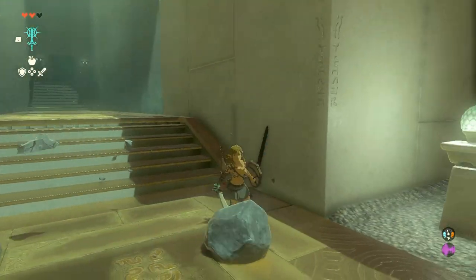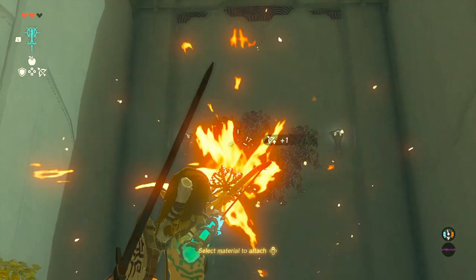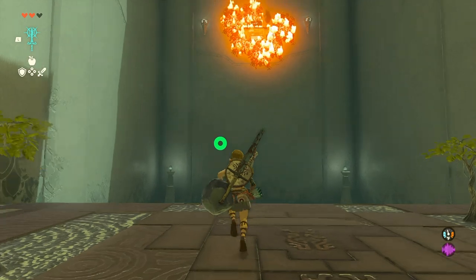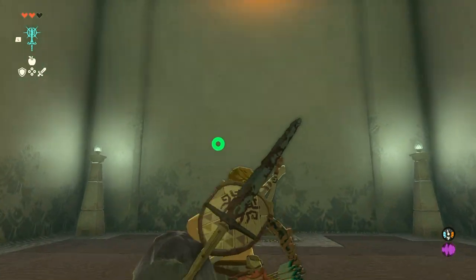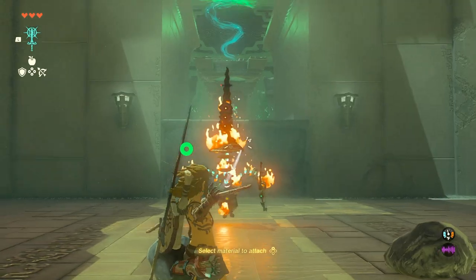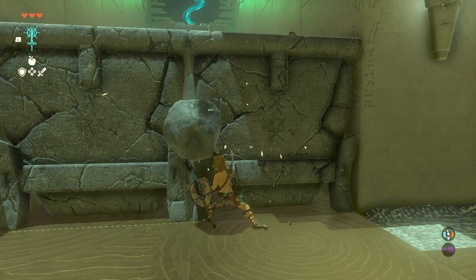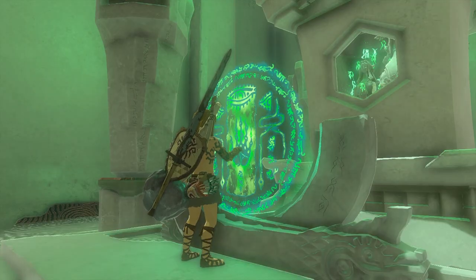Now after taking down the pillars, you'll want to head to the right and get some fire fruits to attach to your arrow. Then you'll want to shoot some of the leaves to get the chest down. After that chest is down, it will give you a key, allowing you to open the locked door. Now you'll want to take down this construct and use your boulder fuse weapon to take down the pillars. Now you can finish the shrine.